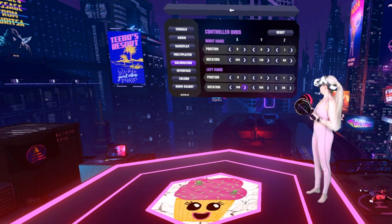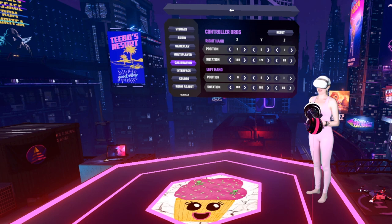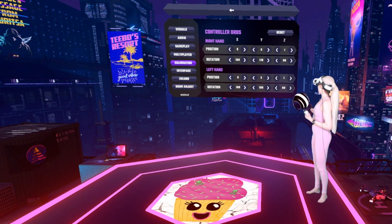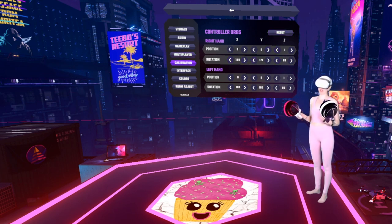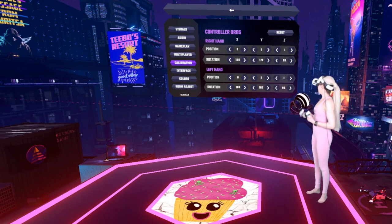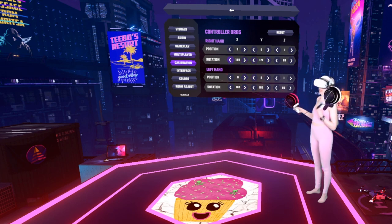Controller orbs — this one can be a slippery slope. When I first started playing, they didn't have the controller orbs setting, so it's something I learned maybe four months into the game. I found that I like to have my Z axis all the way out to one. Being on the shorter side and sometimes having wingspan issues, having that all the way out really helps me. That took some getting used to. I believe the rotations are purely cosmetic.